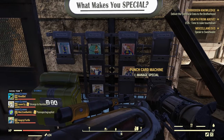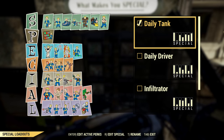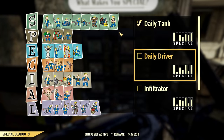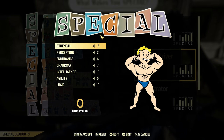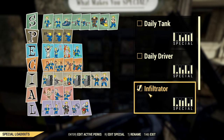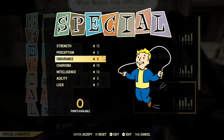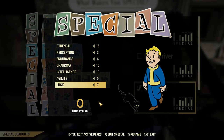Before we get into perks, I have a couple of loadouts: Daily Tank, which I use when I need to go into daily ops and tank a lot of damage; Daily Driver, my most-used loadout; and an Infiltrator special distribution because I'm no longer using the legendary perk to pick locks. I have a separate loadout for when I need to pick locks.